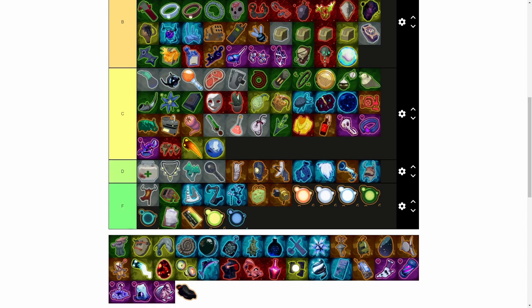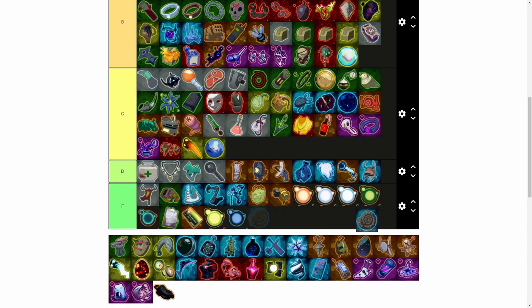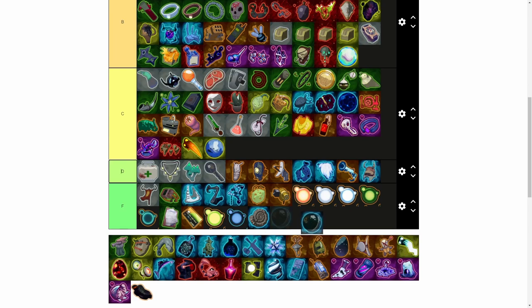That Shatter Spleen synergy sounds really good — it gives more critical and helps with bleed, so definitely A rank for Commando. Now for lunar items — I don't trust myself taking most of them because they're probably bad. Gesture of the Drowned — reduce equipment cooldown by 50% but forces your equipment to activate whenever it's off cooldown, making it unpredictable. I don't like unpredictability — F rank. Visions of Heresy — replaces your primary skill with Hungering Gaze, a flurry of tracking shards. Since Commando's primary is basically what he is, that's an F for Commando.